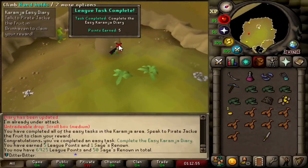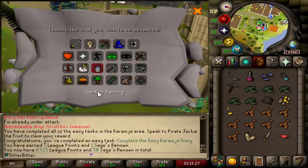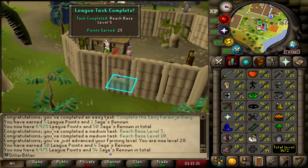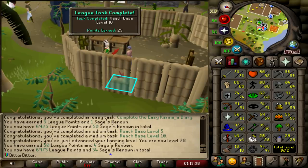Easy Karamja task done. Let's go get this XP lamp - into Farming. Reach base level 5, reach base level 10. There we go. We're now at 6,975.